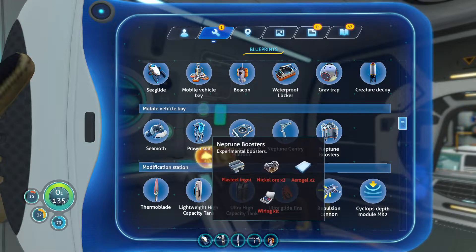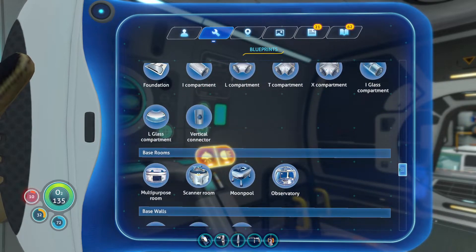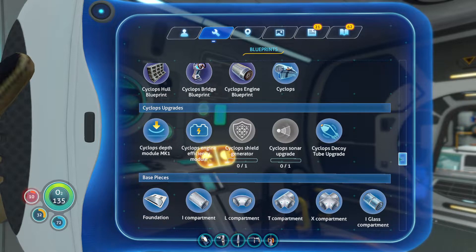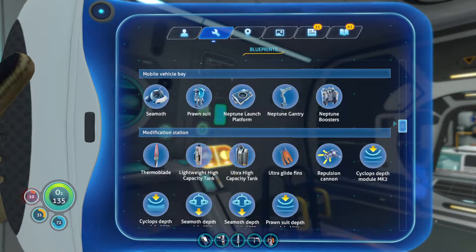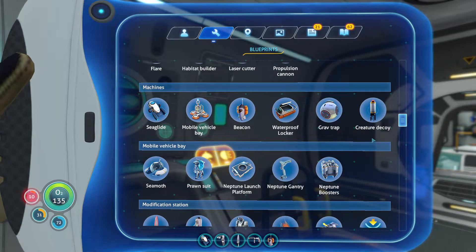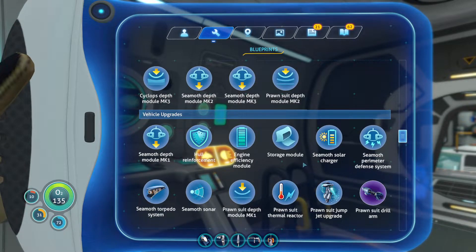I need to start thinking about the resources I require in order to continue upgrading all the things — and of course the Neptune boosters. The one thing I don't know is where to find nickel ore. Nickel ore is a bit of a bitch, because unfortunately it requires us to go someplace that I'm not sure I'm entirely ready for. To shorten it to the point — it requires us to go really, really deep.